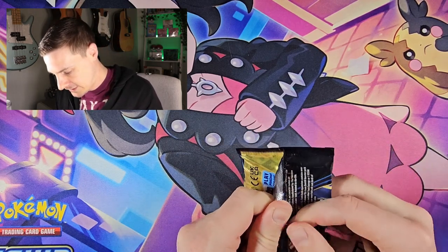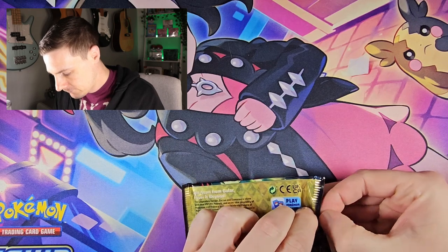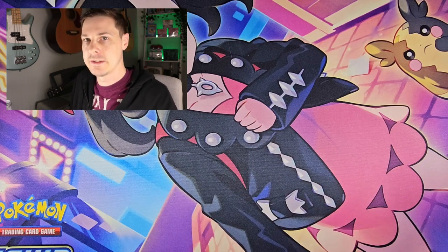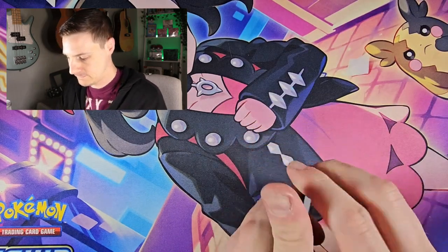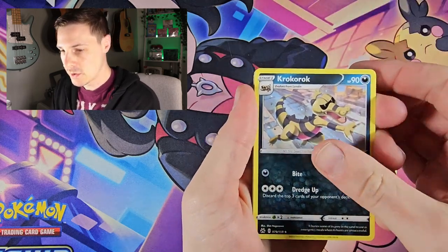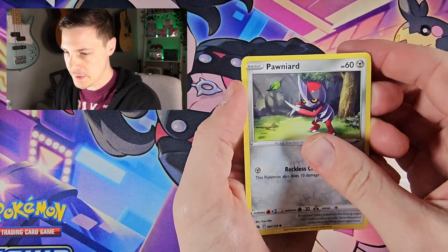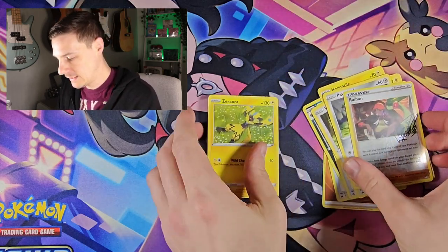These packs are sealed like some sort of sacred tomb — I cannot get into them. Okay, let's see what we can get from this pack. Lightning Energy again, Energy Switch, Rotom, Ultra Ball, Helioptile, Wailmer, Shinx, Pancham, a Ponyta, a reverse trainer Rehan, and a non-holo Zorua. What is going on with these non-holos? We're looking for some last pack magic then.